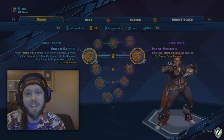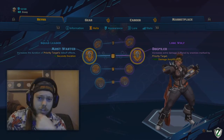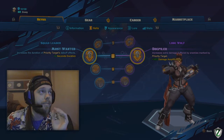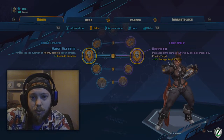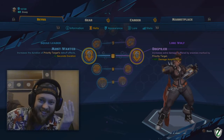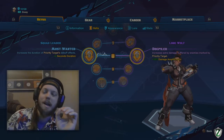For level 8, I choose Most Wanted — increases the duration of Priority Target's debuff by 4 seconds, extending the time your homing shots track the target. Dogpile sounds like a trap; don't take it. The mutation here is Calling Shots — if an enemy marked by Priority Target is killed, the skill's cooldown is immediately reset. That could be very powerful in team fights since marked targets die fast. I still prefer the plus 4 second duration just in case that person gets away so I'm still pounding them with shots.